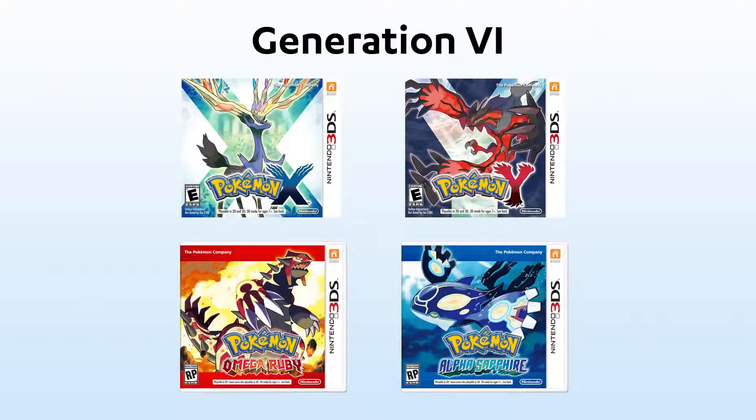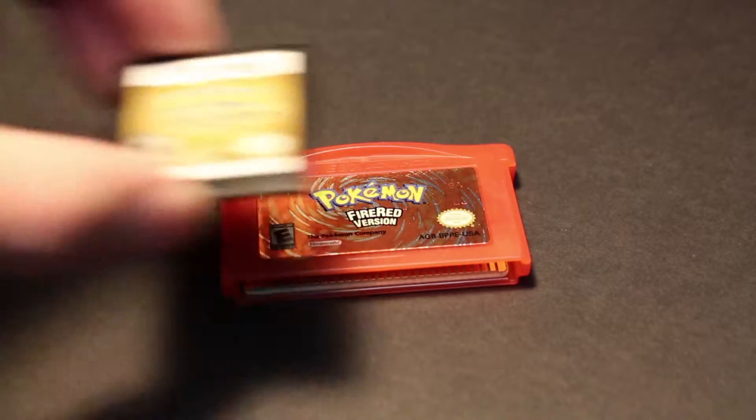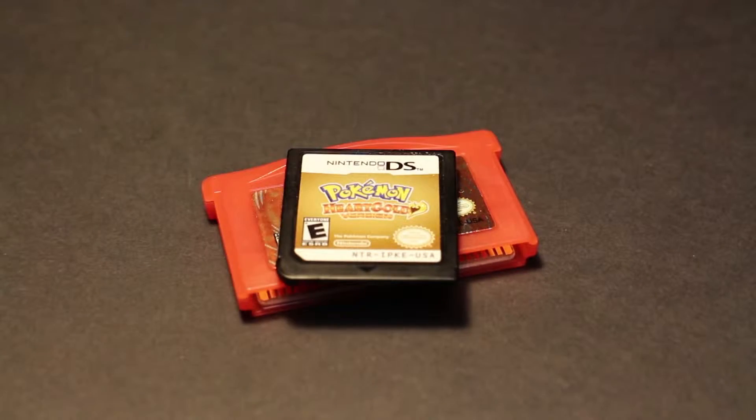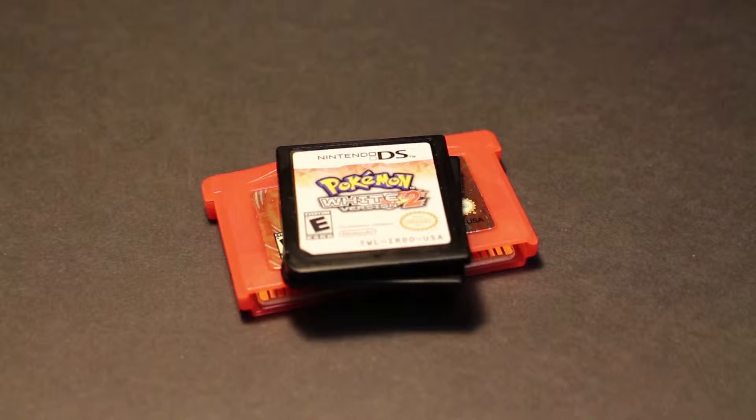Generation 6 games are X and Y on the 3DS. Omega Ruby and Alpha Sapphire are also going to be Generation 6 games, but those aren't out at the time of this video. You can't skip generations, so you'll have to bring Pokémon from Gen 3 to Gen 4, Gen 4 to Gen 5, and then from Gen 5 to Gen 6.